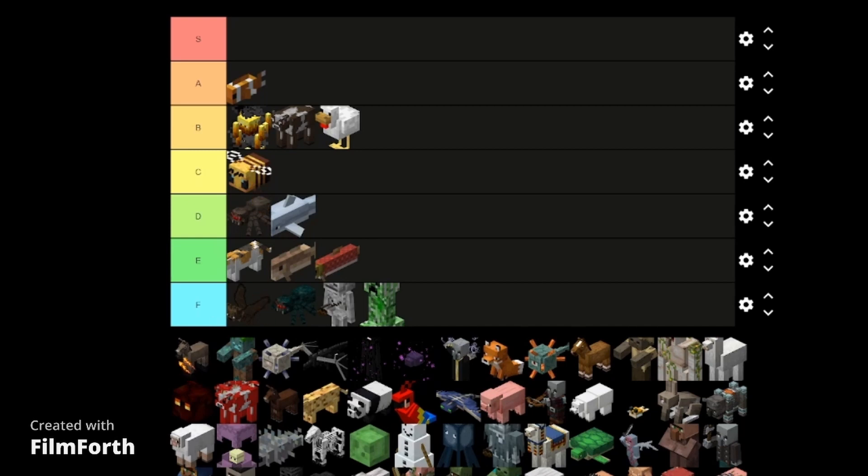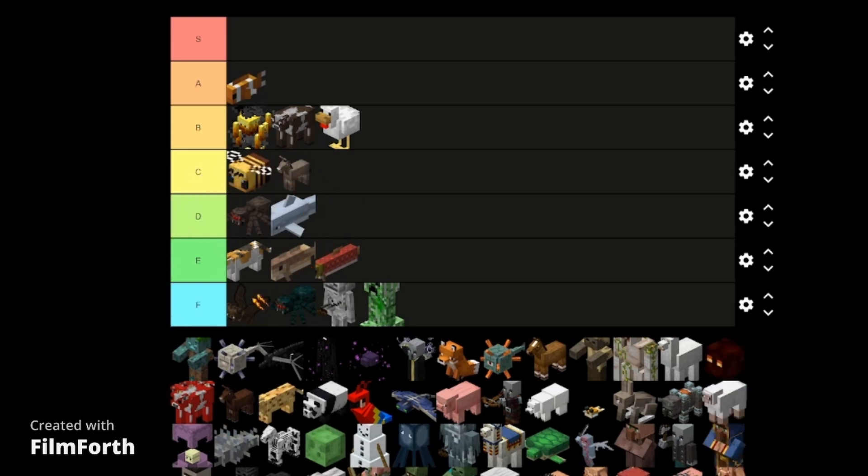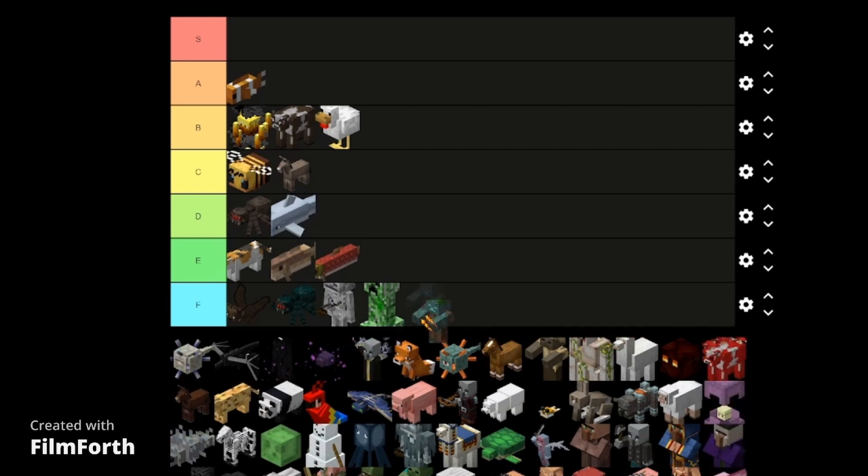It's a donkey — C tier because I think you can store stuff on it. I don't know, I'm not that stupid that I'd actually do that. That's what chests are for. These guys, the drowned — they're fine when they don't have the trident, but when they do have the trident it could constitute a war crime at that point. F tier, just as bad as the skeleton, but not as bad as the creeper.